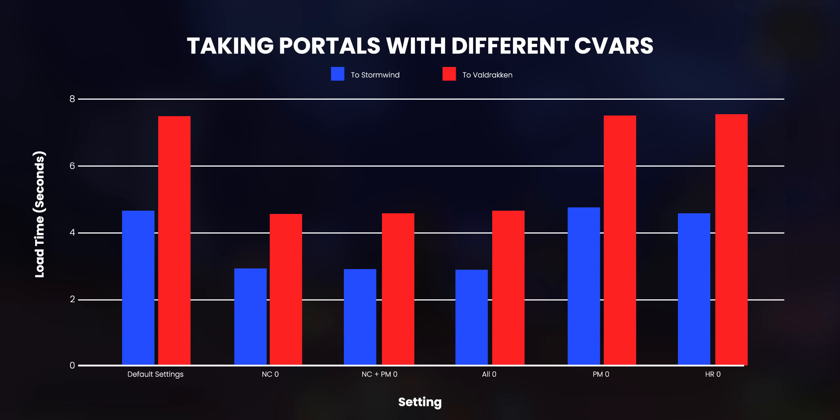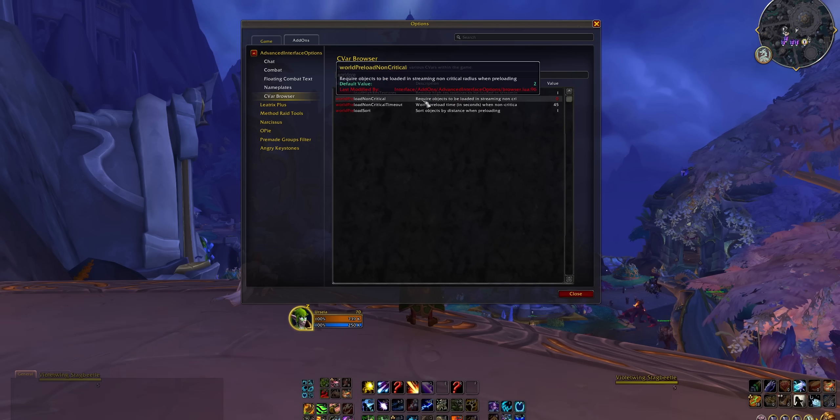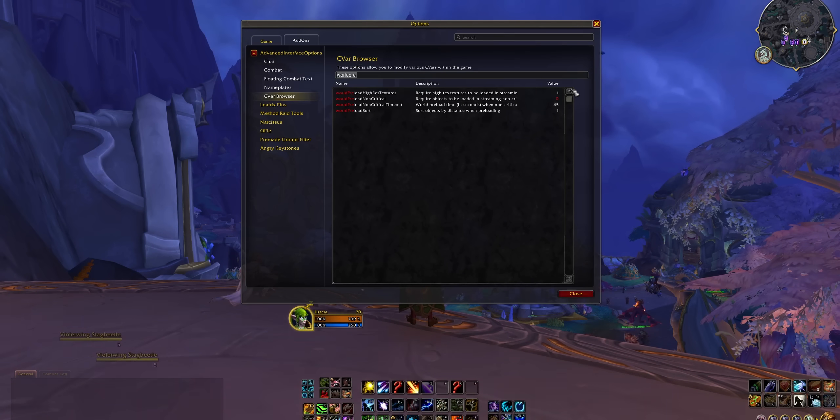The Stormwind to Valdrakhan portal went from almost eight seconds to four and a half seconds. The return to Stormwind dropped to under three seconds from over four seconds. Stormwind is simpler assets-wise, but take the Ruby Life Pools - our test dungeon for today's video - that went from an eight-second loading time to three seconds. So if you want to drastically reduce your loading times, install Advanced Interface Options, search for World Preload Non-Critical, and set that to zero.